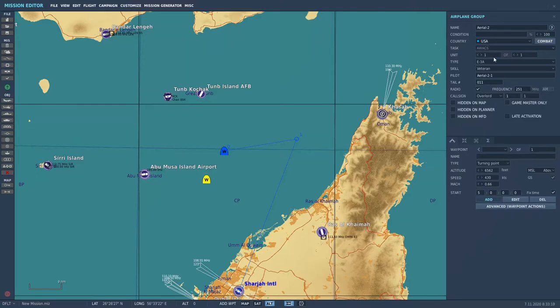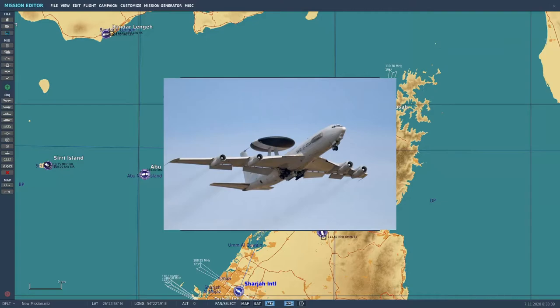Let's test this out. We'll put in a friendly F-18 — that's going to be me — change it to player, put a waypoint in there, and let's go try to contact that AWACS and see what's up. Don't forget, it's going to be on frequency 370.725. So let's save this mission and fly it.